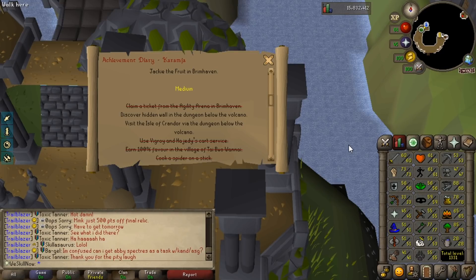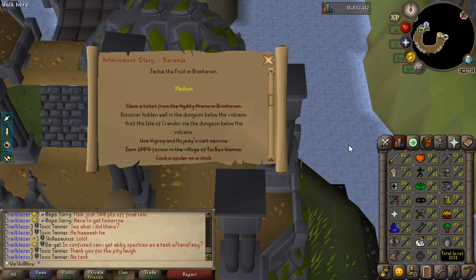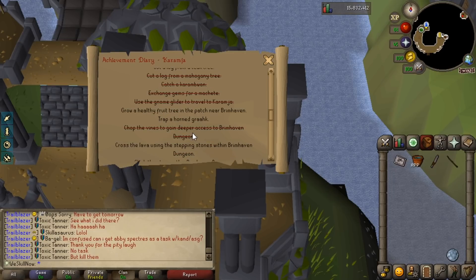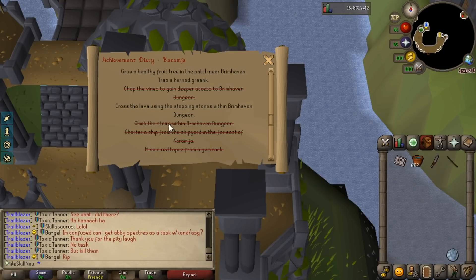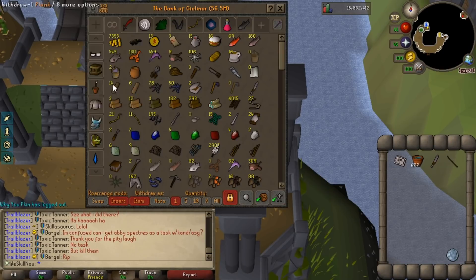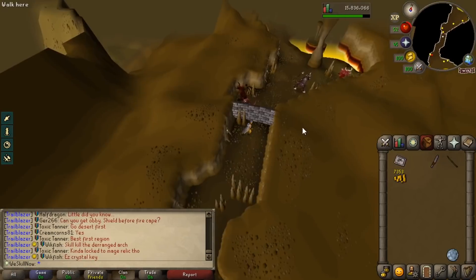So I guess we'll go on with some different diaries first. Maybe I'll even use an experience lamp on smithing — maybe that's foolish. I can't tell at this point. But I'm just gathering the things in my inventory to take care of these Karamja medium tasks. One of them is to grow a fruit tree — a Grock. I need to go into the Brimhaven dungeon again. I'll show you when I beat each of these.